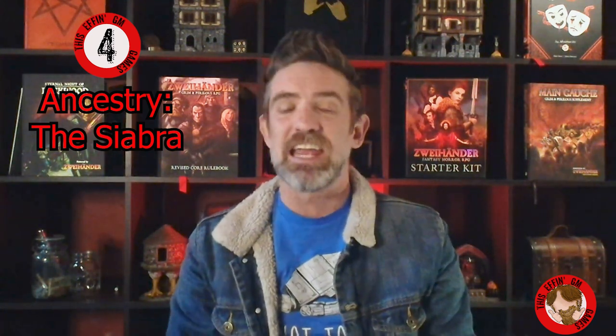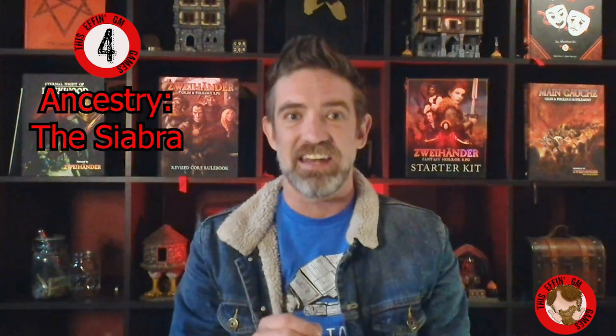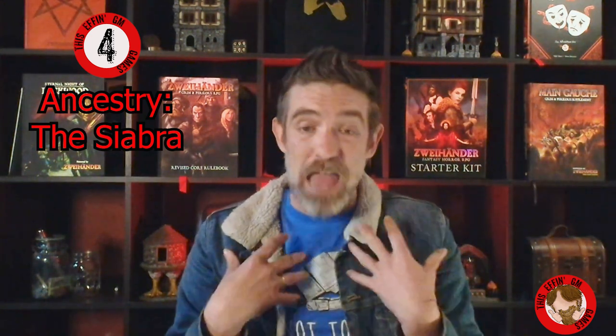Coming to number four, we have another ancestry: the Siabra. Longtime fans of Zweihander will recognize the Siabra as an elven people who have given over to corruption and chaos — basically, they are elven sea reavers. The Siabra are back now as a player ancestry, but with a couple of twists, the most notable being their mask. Each Siabran wears a ceremonial mask tied to an emotion that's important to them, considered to be their most important cultural item. To take one's mask off and show your true face to outsiders is to be considered lost to your own people. This is going to lead to a lot of interesting characters and gives a new spin on a Zweihander classic.